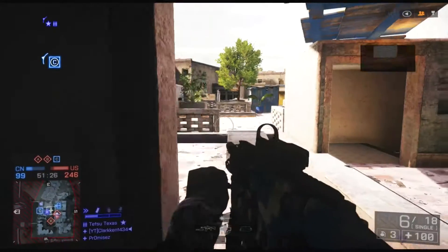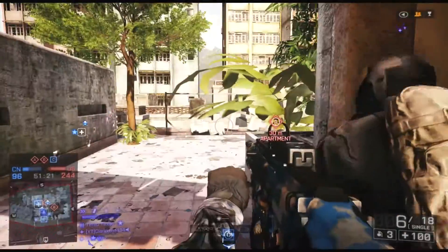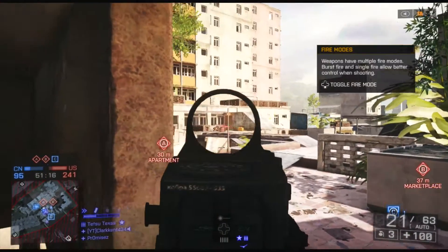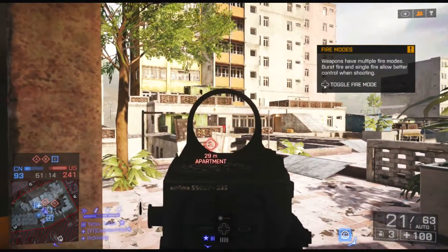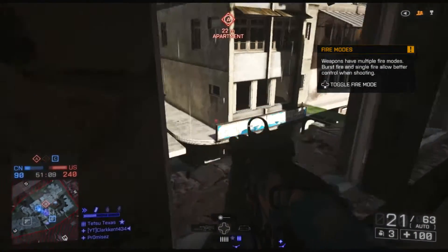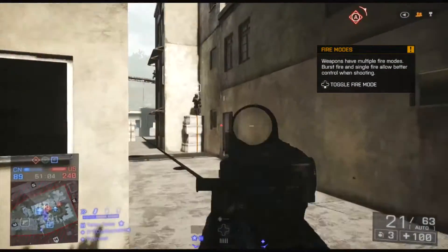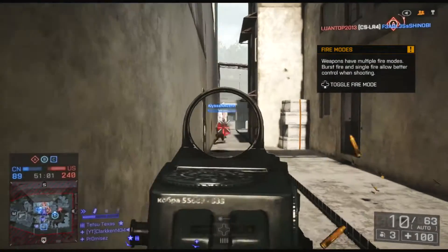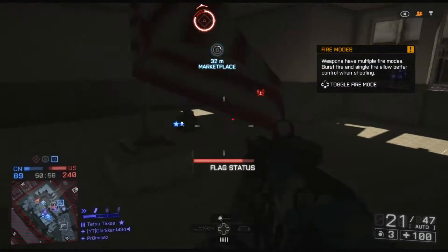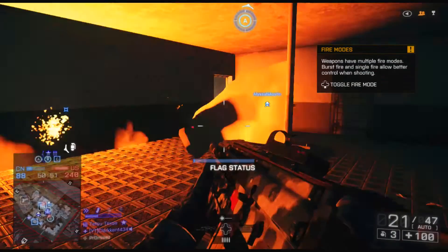Once you go beyond close range, it requires more bullets. The three-bullet kill remains until about 10 meters, then it goes up to four. It depends on the weapon, but remember: these guns at 10 meters or closer require three bullets and they're the only ones that do. That three-bullet kill gives all of them the upper hand in close range combat.